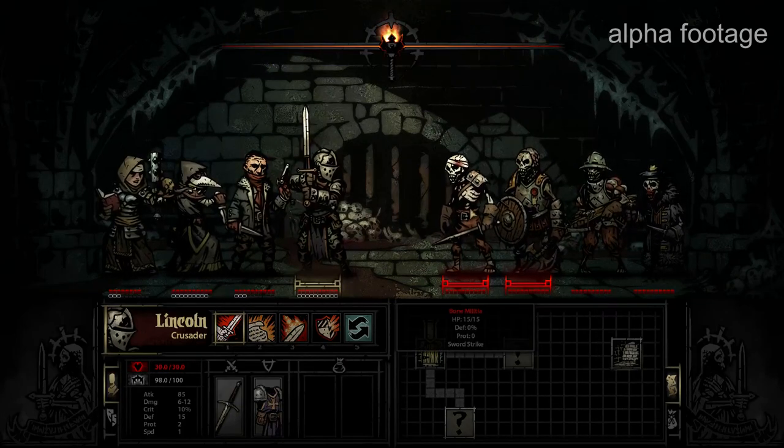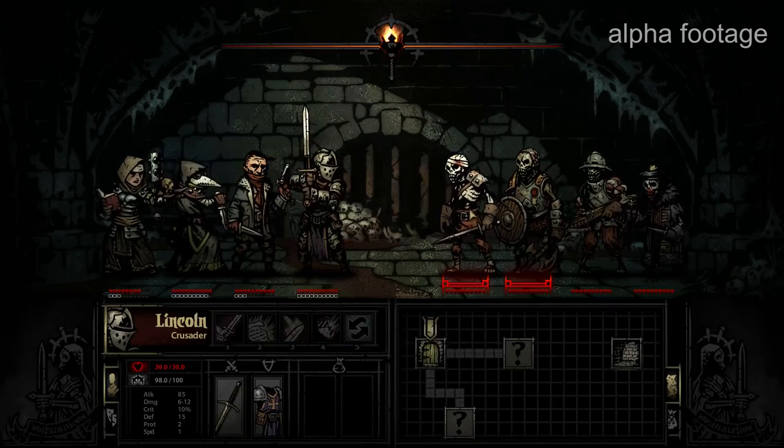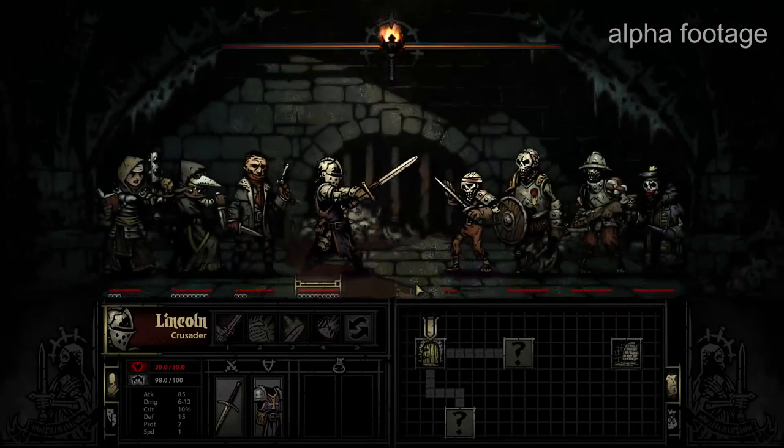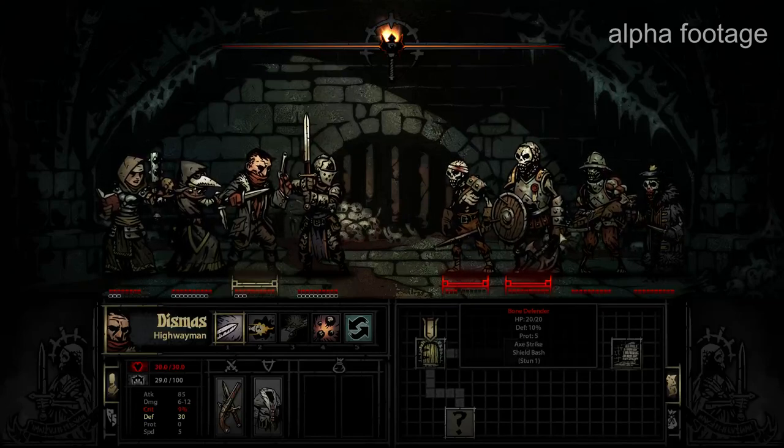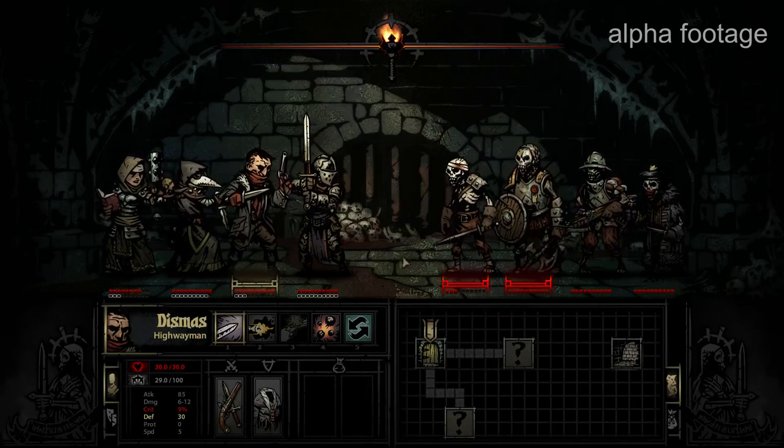We're going to go ahead and lay into this first guy, the Bone Militia, see if we can't do some damage. That was a powerful blow — it's knocked him down well under half in just one hit. That guy's not very tough. The same can't be said for the skeletons behind him.